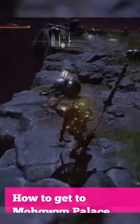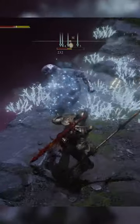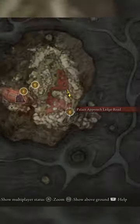Today I wanted to show you how to get to the southern east part of Mogwin Palace, which is called the Site of Grace: Palace Approached Lodge Road. This is one of the famous places for fast farming for runes.